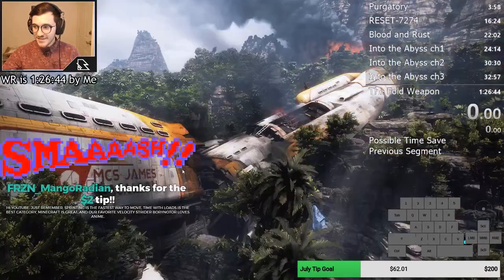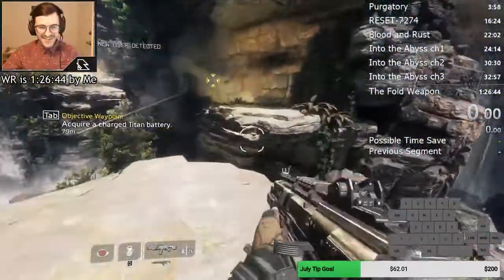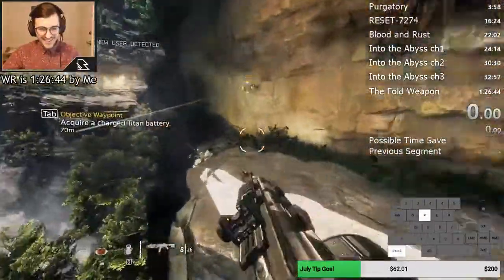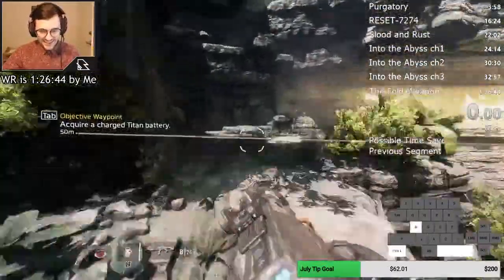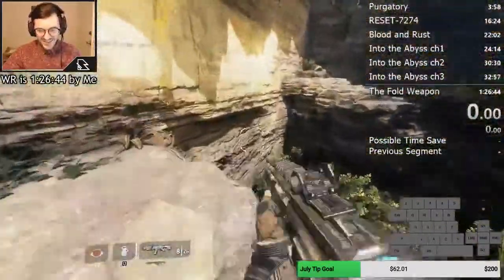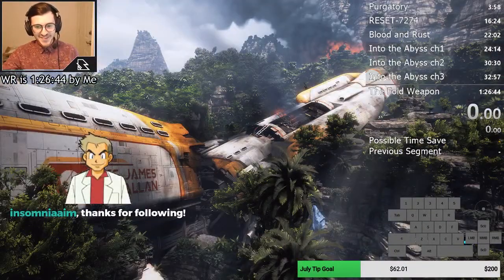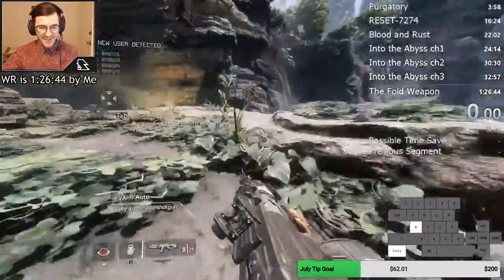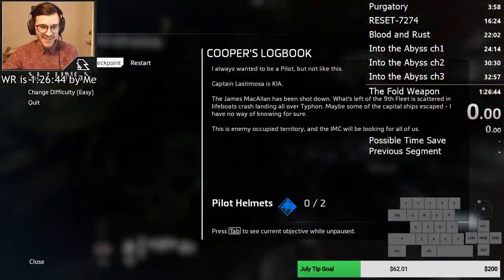Just remember: sprinting is the fastest way to move. This next section is actually one of the reasons I wanted to update my video — it went through a little optimization I routed out, probably just a couple weeks ago. You're going to start the wall jump here and you're going to have good strafes coming around here.